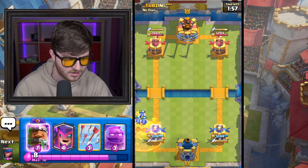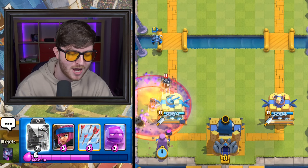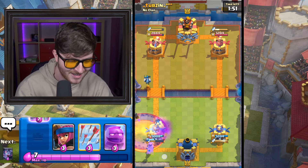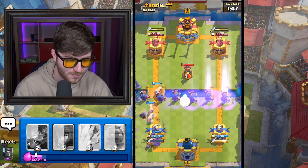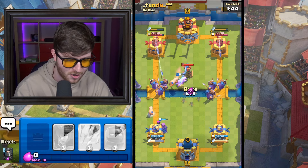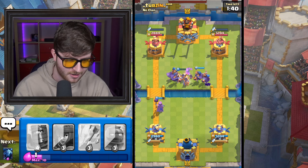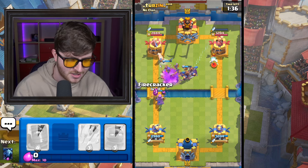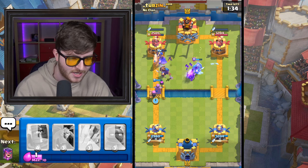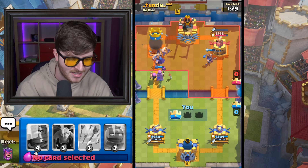Oh my God — Mother Witch into Graveyard, baby! Yes! Oh my God. Then we're going to Royal Recruits, baby. Royal Recruits. Let's go. Let's see what he has for this. Hopefully he doesn't have anything. All of his towers are out of Elixir. Here we go. Charge my Royal Recruits. That has got to be Tower. Yes, it is!